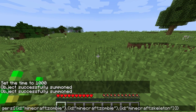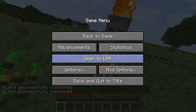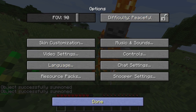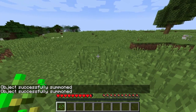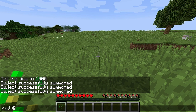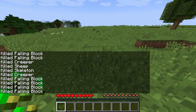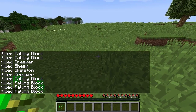Let's have a look at this one. One command that might be useful to have here as well is if I do 'kill @e' — not player. Okay, so there are other things you can do as well.